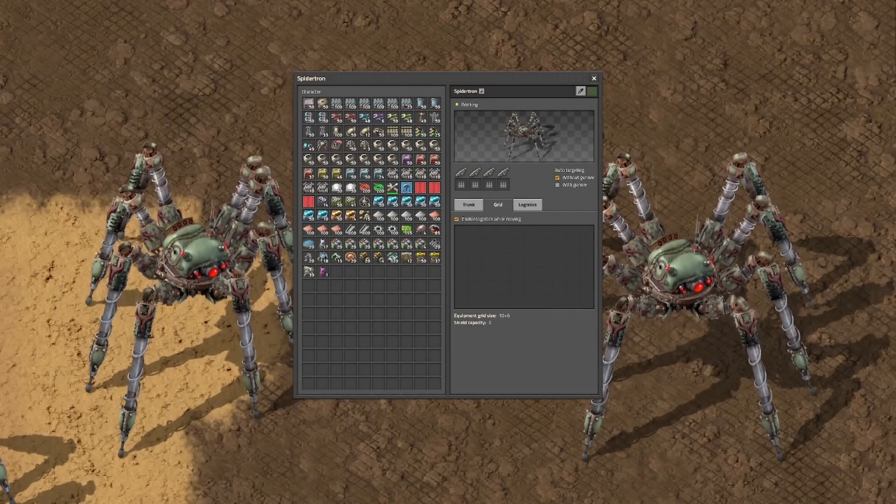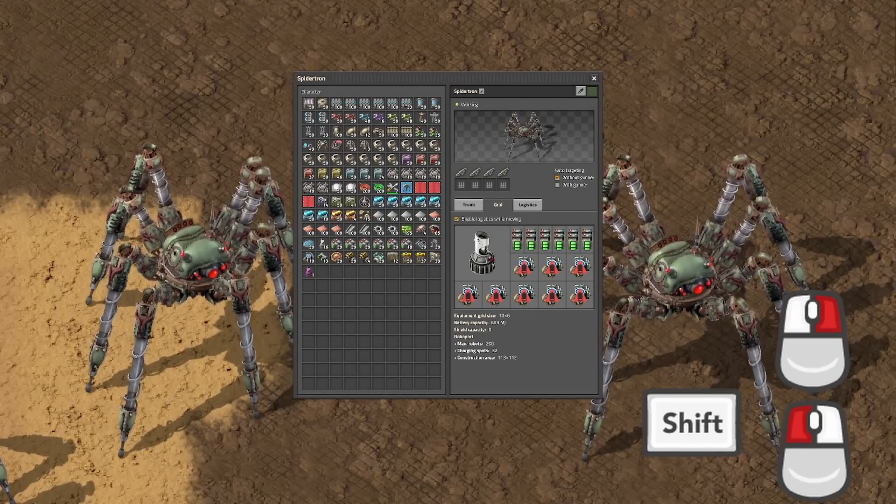After you design your Aussie, you can quickly copy its layout with shift and right or left mouse buttons.